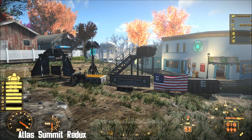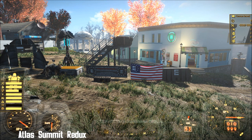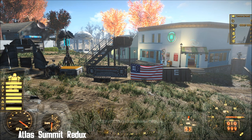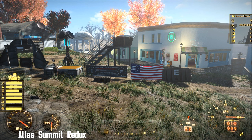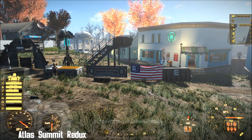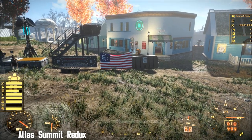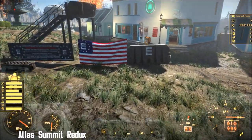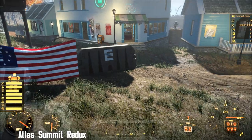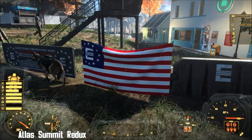Hi everyone, from a beautiful day in the Commonwealth. Just found a spare spot of land to show you these settlement objects that come with this mod. It's a massive mod called Atlas Summit Redux — it's got so many aspects to it, it's just so much fun. It's a 2017 mod by Mr. Colonel Mustard and I've had a brilliant time with it today. Once you've done the two quests and claimed the home, you can build these things.